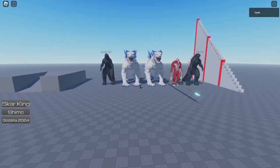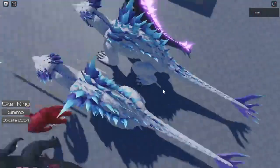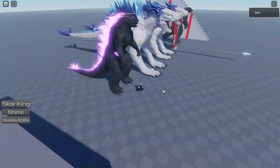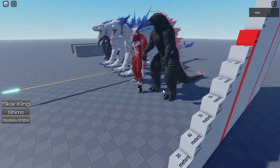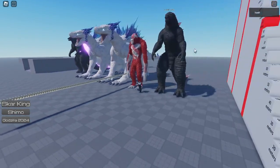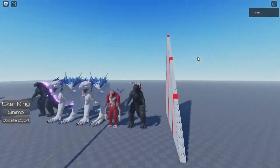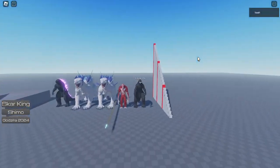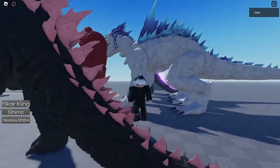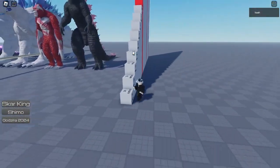I can't play as Shimo or Godzilla either — I think that's a bug. Let's move on to Godzilla 2024. This Godzilla 2024 has no glow, so if it had a glow, he'd be using his atomic red. This is the original look for Godzilla 2024. It's pretty good — look at the tail, the spikes, and all the details. Godzilla 2024 looks so good.